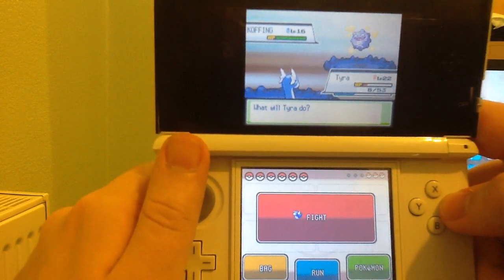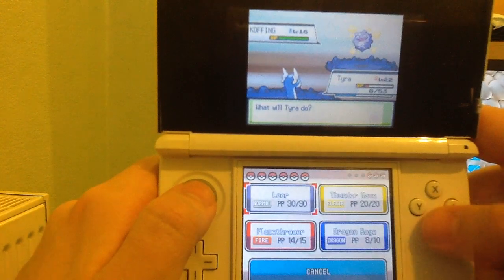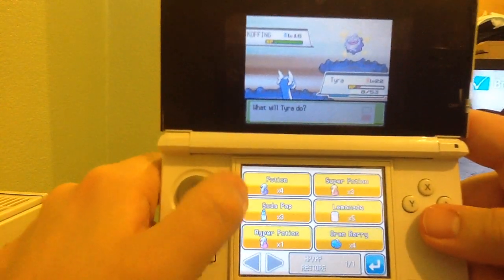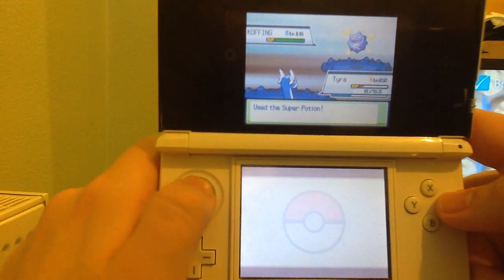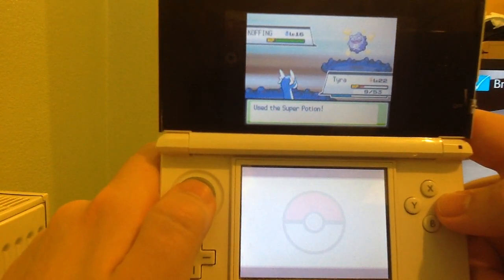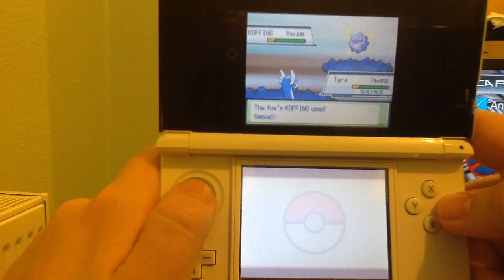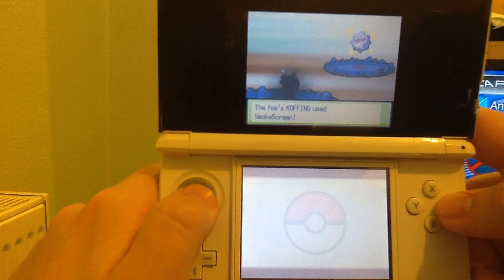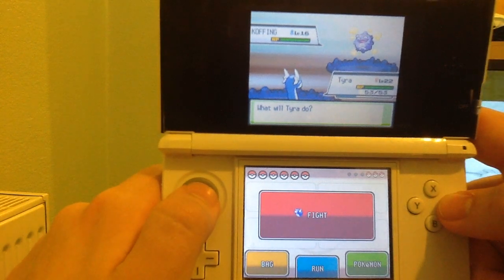Its entire evolution line is balanced when it comes to speed. When carrying the ability Swift Swim, you can double the Pokemon's base speed when it is raining inside a battle. It is balanced in attack and defense, so it can give a lot of options of how to train it to your liking.